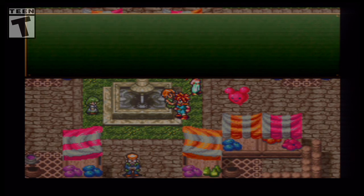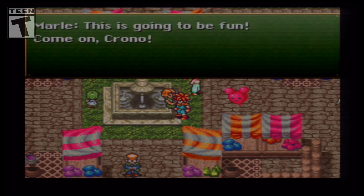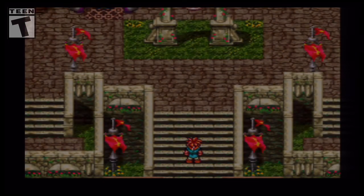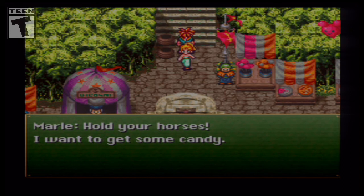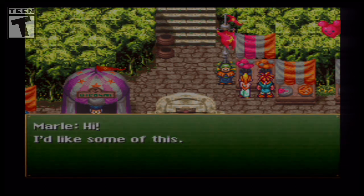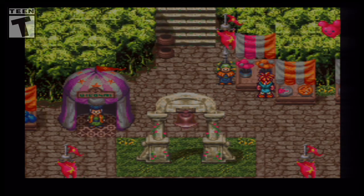Meryl says her dad made another crazy invention and hopes it doesn't blow up like all the others. That should be ready by now — make for the far side of the square. Let's go get some candy first, then follow along. Thanks for waiting, Meryl. You're welcome. Onwards and upwards!